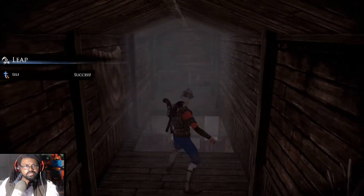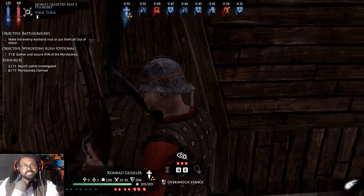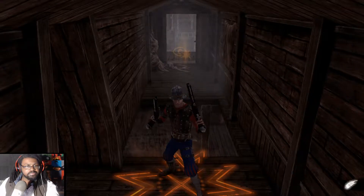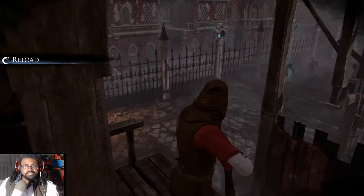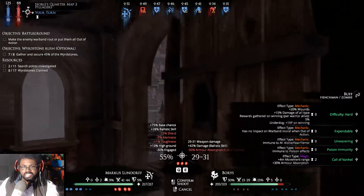Let's go. Success. Next turn we're going to reload and I think we're going to jump — we have a nice vantage point. 'What's going on down there?' 'Nothing I can't handle, I think. There's something going on further down.' 'See if you could provide assistance.' 'Yeah, I got you.'